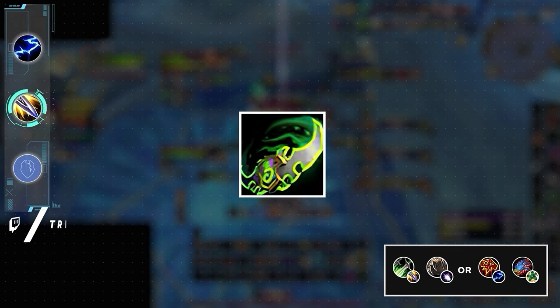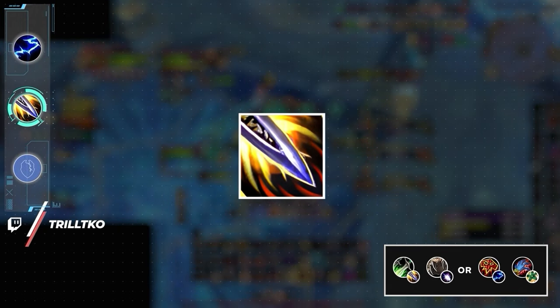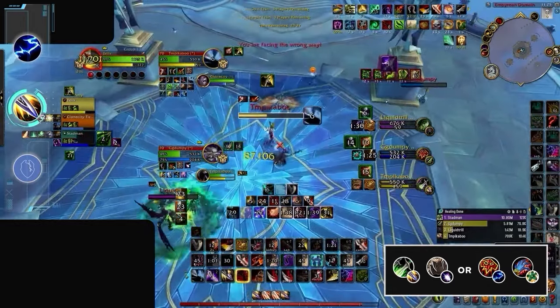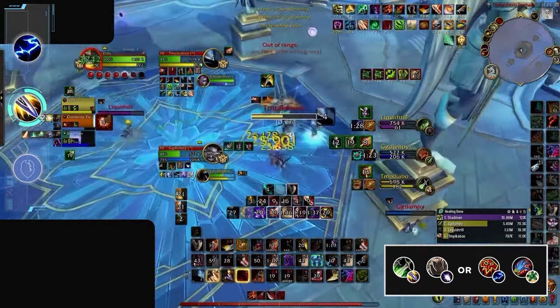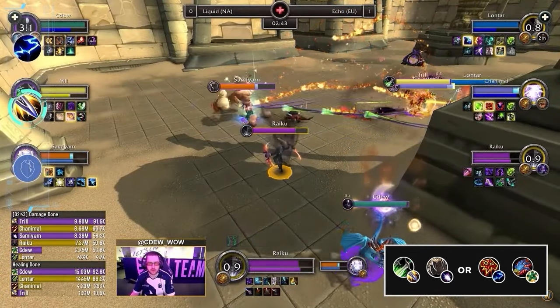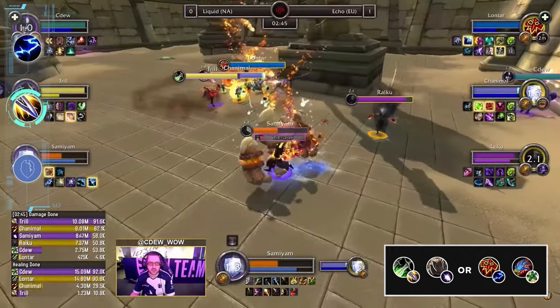Outlaw Rogue is basically a substitute for Demon Hunter and can slot into the exact same comps. Both Outlaw Boomy and Outlaw Ele are great options, sacrificing a bit of consistent damage for more overall control. C2's Outlaw Boomy came in second during the latest AWC.